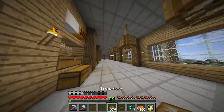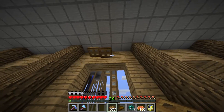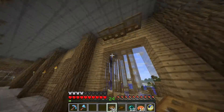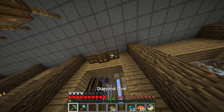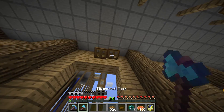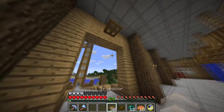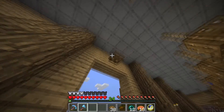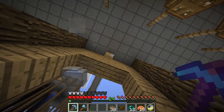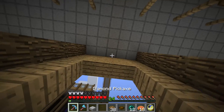Let me grab some trapdoors to show you what I'm thinking — like this, and kind of like this, then dig that out. They won't drop off from there. Honestly I might wind up replacing that; I also could just do a single trapdoor with them standing on that, and I think that would look fine. Yeah, I think that would be pretty good. Now I just need to get a mooshroom up there, and I also need to break this and set it up like this.